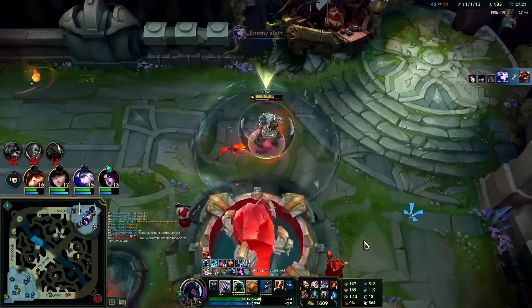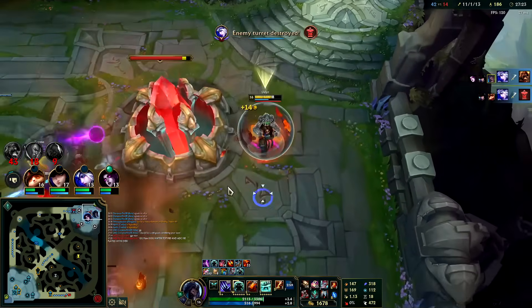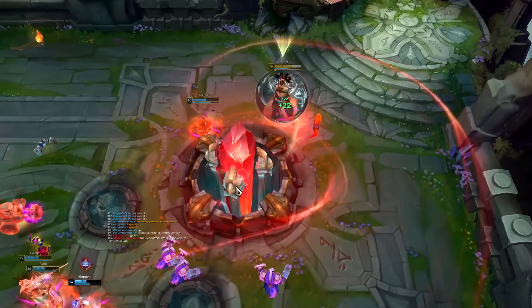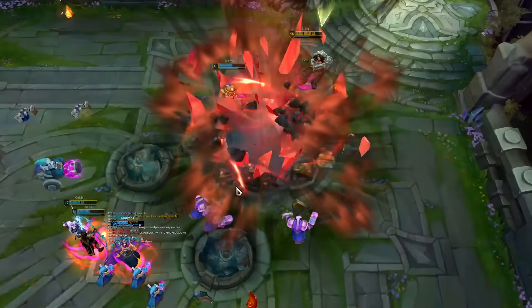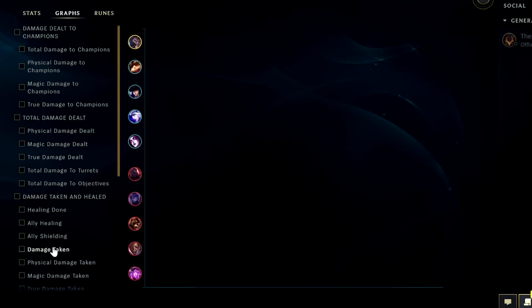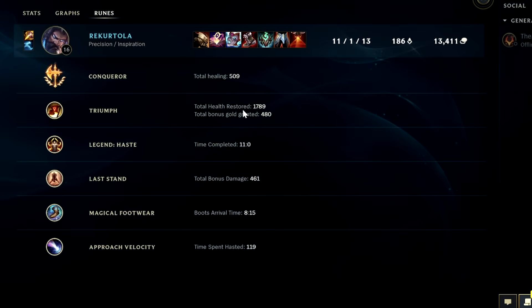Brand just knows he can't kill me so he doesn't bother. I don't think I've used my empowered W a single time this game — it's more useful for Udyr top I guess. Looking at the damage graphs: we had the most damage dealt to enemy champions in the game. For damage taken, we had the most on our team. High value on all runes. Udyr is in a really good spot whether you're high elo, low elo, or mid elo — he's viable across every region, super consistent. If you enjoyed this Udyr video, don't forget to like, comment, subscribe. My name is King Stix — thank you for watching!